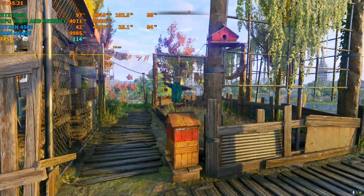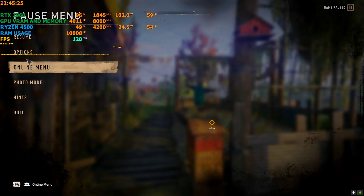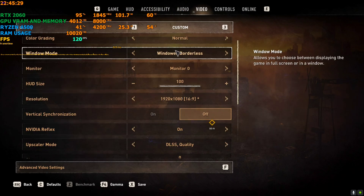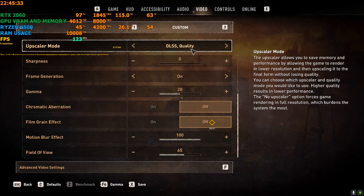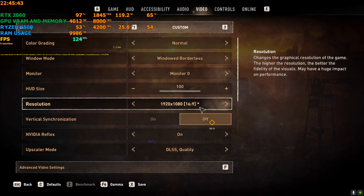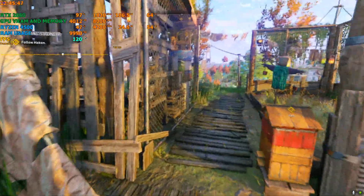We're back in the game and the FPS is now around 120 to 130. Without frame generation I was getting around 60 to 70. If I go to video settings, you can see it's set to DLSS Quality with frame generation enabled.